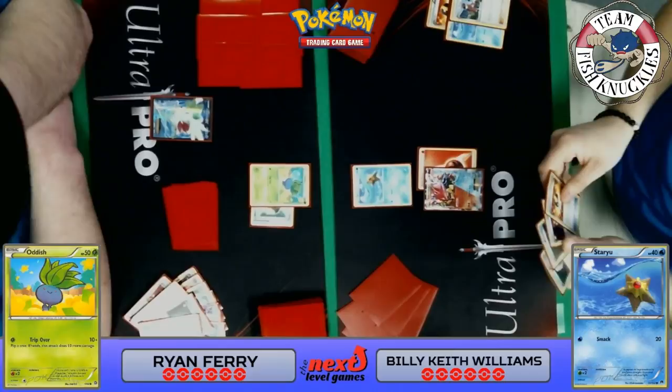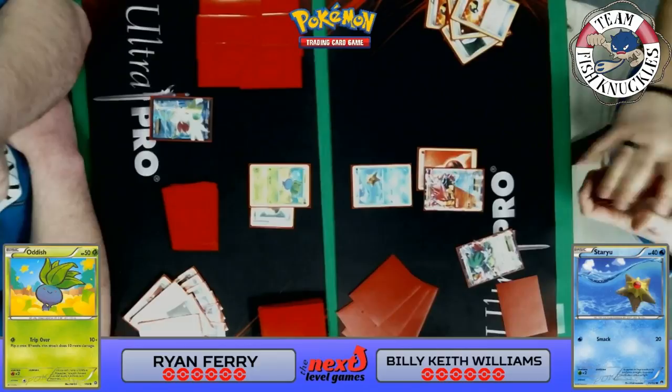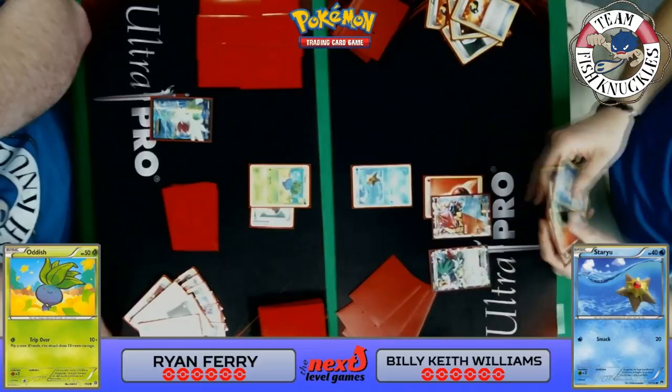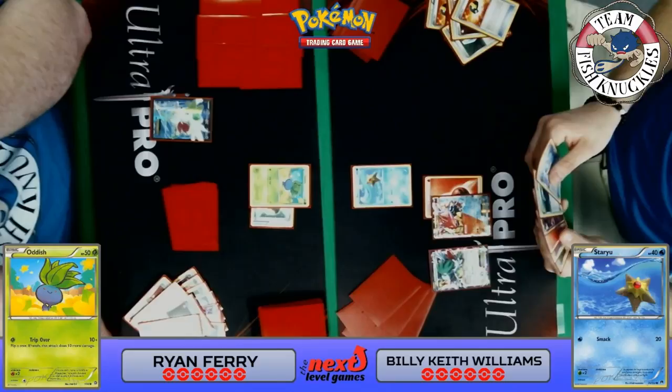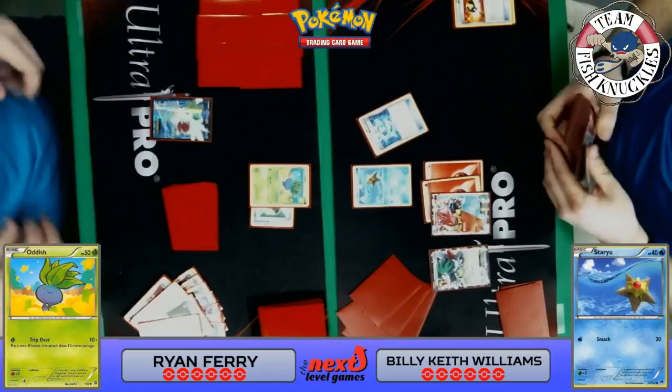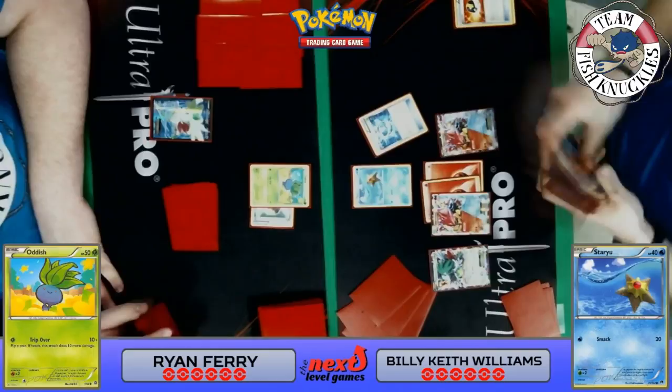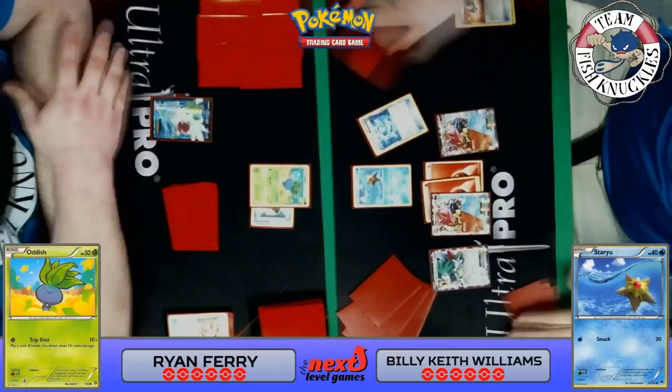On Keith's turn, he finds an Ultra Ball, plays a VS Seeker — mostly to grab a Shaymin EX to set up and find a supporter, since right now Keith doesn't have anything. Shaymin sets up for five new cards. Does he find a supporter? I don't think so — I see a baby Volcanion and a Float Stone. He can Dive Ball for another Volcanion EX, but won't be able to knock out this turn. Power Heater would only do 40. Dive Ball finds the Volcanion EX — Keith really doesn't have many options, so it's a pass.